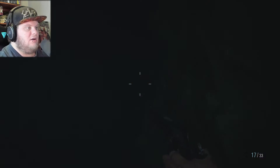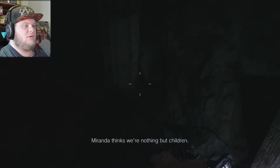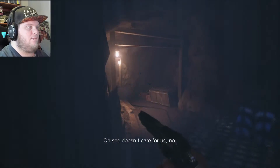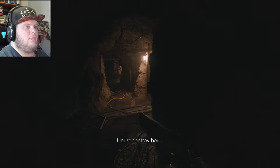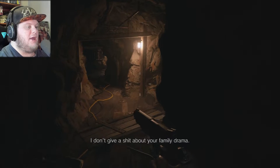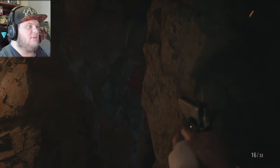It's very dark. In-game dialogue: Miranda thinks we're nothing but children. She doesn't care for us - no. She's long lost all her humanity. I must destroy her. Where are you now? I don't give a shit about your family drama. VR boy, come to me.